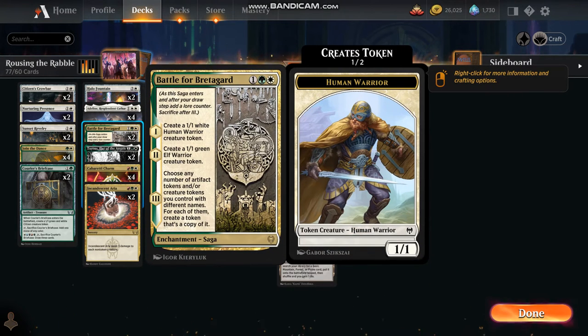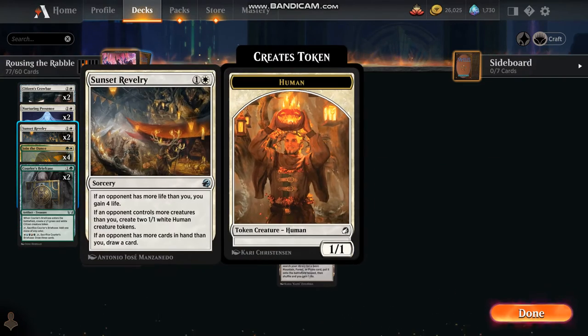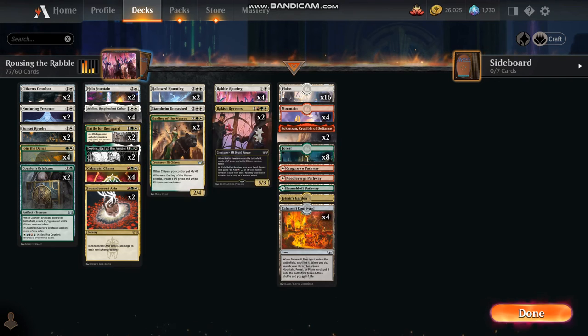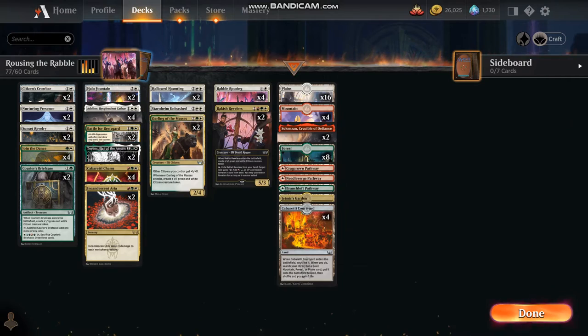Battle for Breitigard: you can conceivably win the game by causing your opponents to quit with this card. If you've used some of the cheaper cards to get human tokens, spirits, citizens, etc., and white human soldier creatures out — we've got at least five or six different token types in this deck, maybe more.